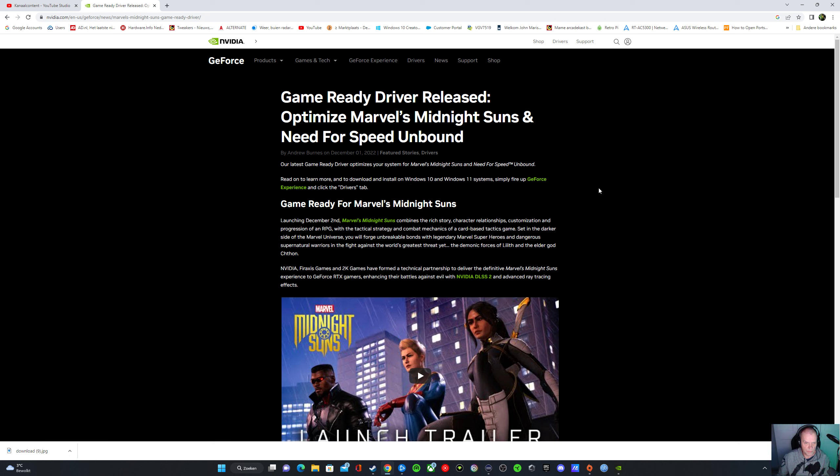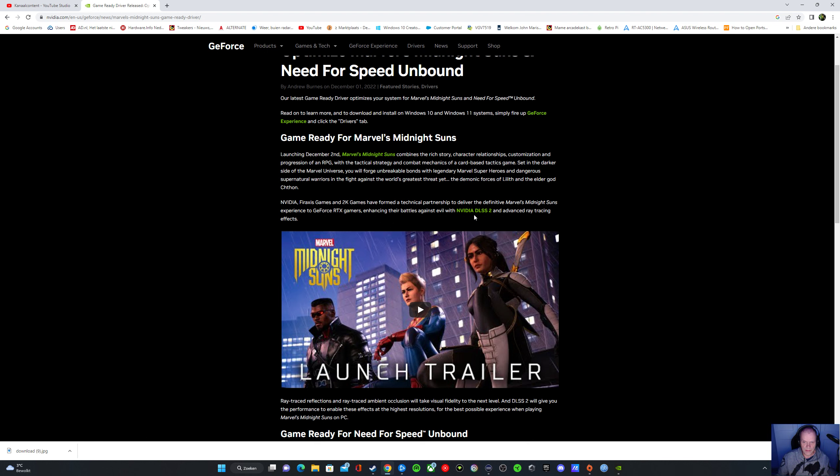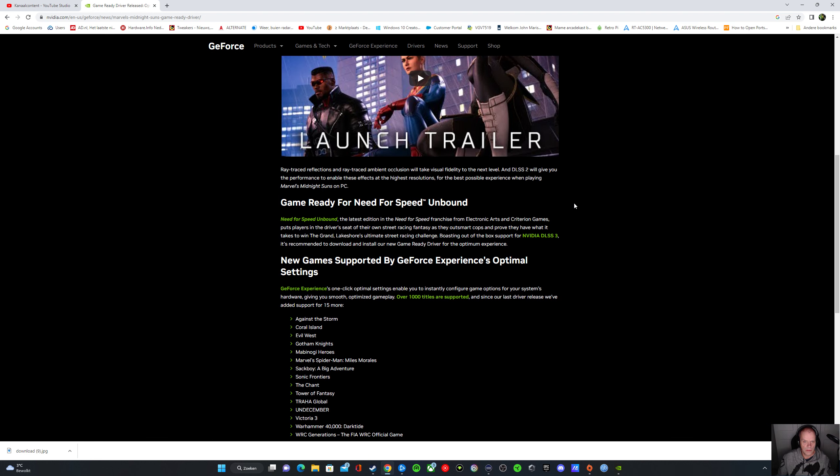It optimizes your system, and it's Game Ready for Marvel's Midnight Suns, which is a new game coming with NVIDIA DLSS 2 and advanced ray tracing effects. For ray tracing, you need a 3 series or 4 series card — though the 4 series is very expensive. With a 4 series you can use DLSS 3, and features like ray traced reflections and ray traced ambient occlusion will take visual fidelity to the next level.